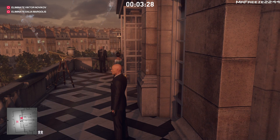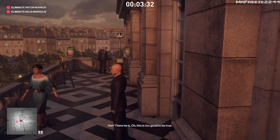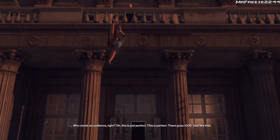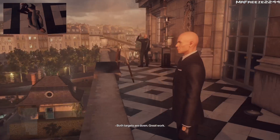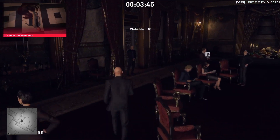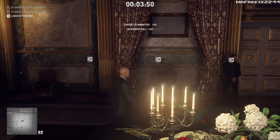The Reddit post I found, which I'll link in the description, basically suggests that if you are in a trespassing zone and get spotted by a guard, that would usually mean you've compromised your silent assassin rating — it's technically classed as spotted. I'm going to show you an example right here.